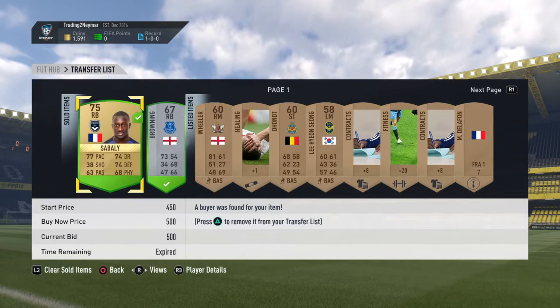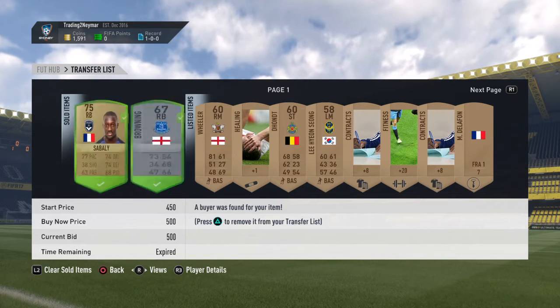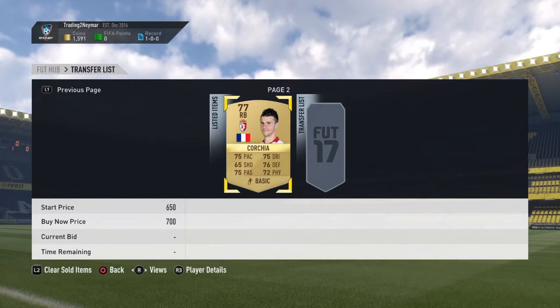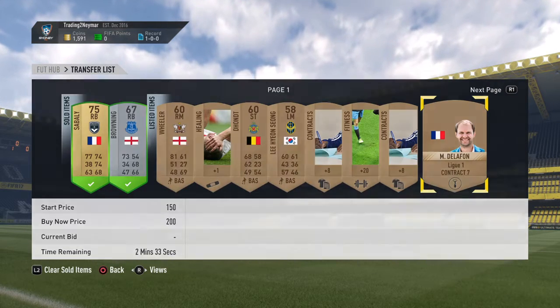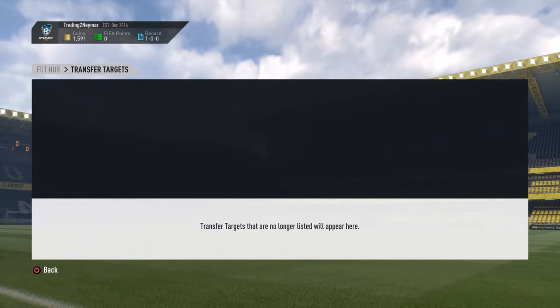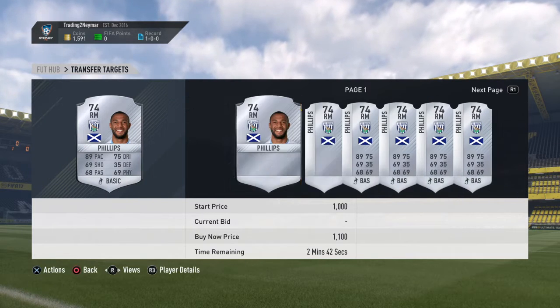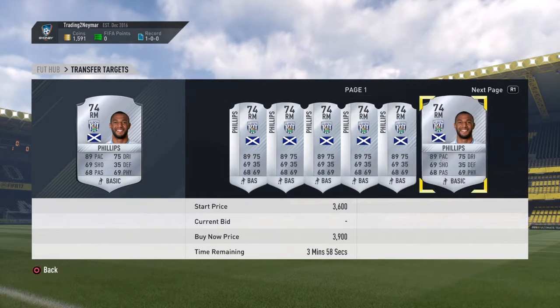He's sold, so there's 100 coins profit, and there's another 100 coins profit on him as well. When he sells that's 300 coins profit, so I've already made 500 coins. On there we picked up another one of these — Philips, 600 coins — I think it's going for about 1.1k.